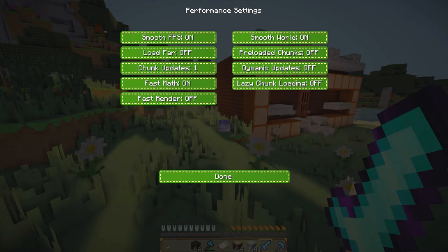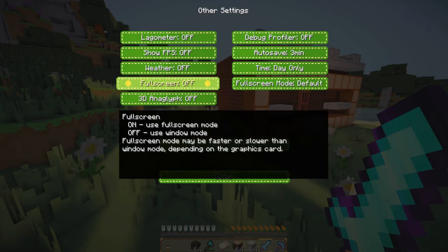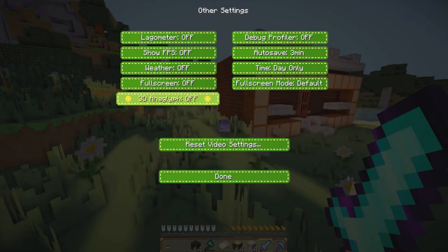Performance: smooth FPS on, load far off, chunk updates one, fast math on, fast render off because I have my shaders, smooth world on, preloaded chunks off, dynamic updates off, lazy chunk loading off. Other settings: lagometer off, show FPS off because I don't want to see it, weather definitely off, full screen — I don't want full screen, even though it does kind of make the FPS go even faster, I just don't like recording in full screen. 3D anaglyph off, debug profiler off, auto save every three minutes. I have my time on day only right now, but I usually just have it on default, and full screen mode default as well.